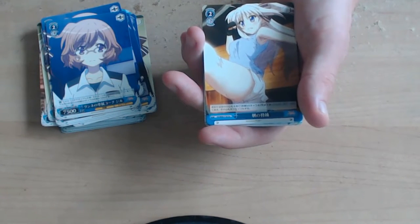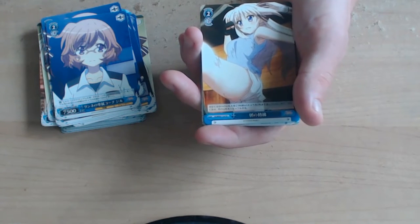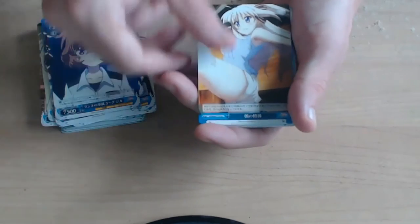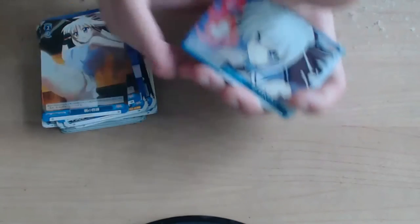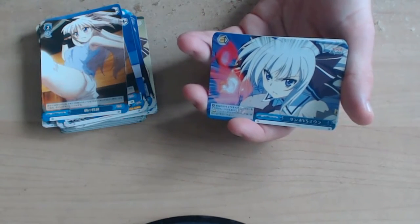Morning Training — search your library for up to two melee characters, reveal them, put them in your hand, and shuffle your library. Then we have an impact card: Renee versus Moora — all your characters gain plus 1000 power and one soul.